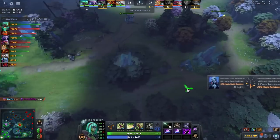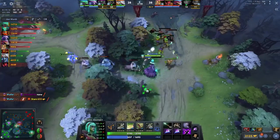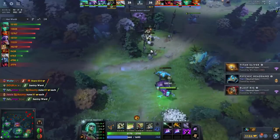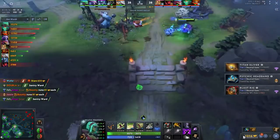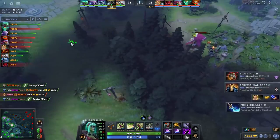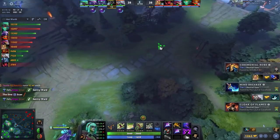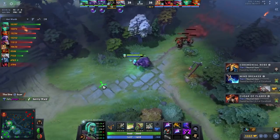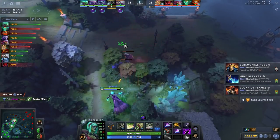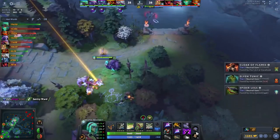After securing the kill, I look at this poor Mars - and the Shattered at full HP tries to hide but the spirits hit from out of vision, which honestly should probably be nerfed. After the fight I instantly shove out the bottom wave. With the Crypt Swarm talent I stack a large camp, kill a small camp, and flash farm. I'm not just being a space-creating off-laner - I'm playing to be the mega carry this game.